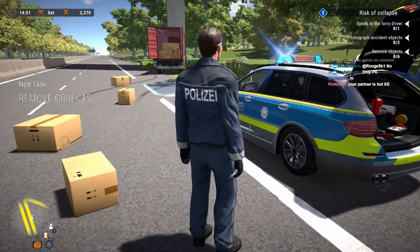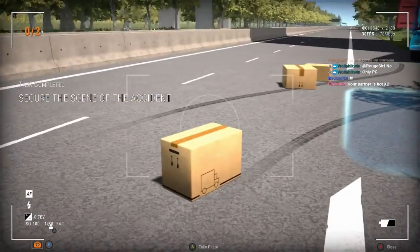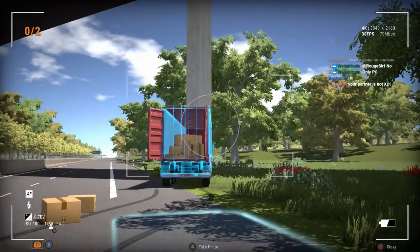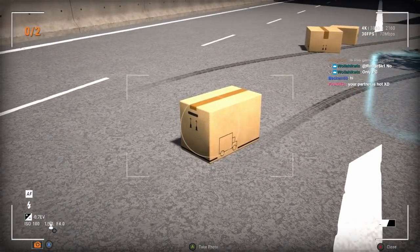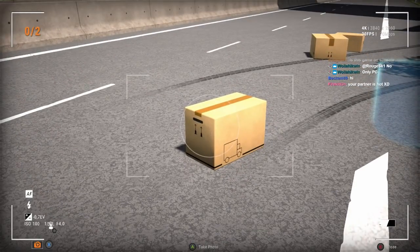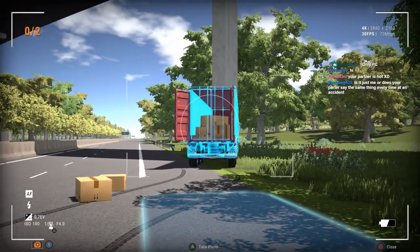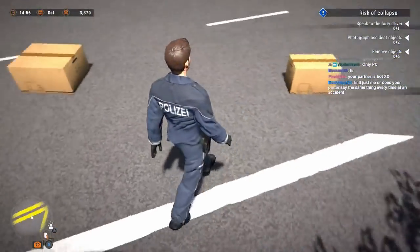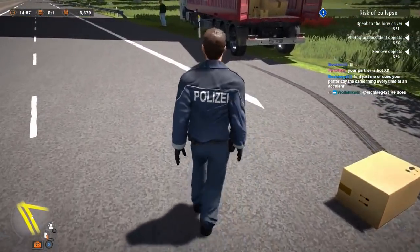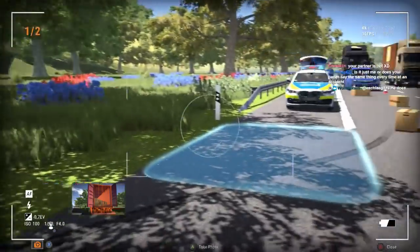We need to photograph the accident objects and then remove them. You can see where the lorry crashed into the bridge support. There are some boxes — the symbol might be for glass. The arrows indicate the orientation the box needs to be in. It looks like he lost a lot of what he was carrying. I need to go a little closer to get a photo of that.